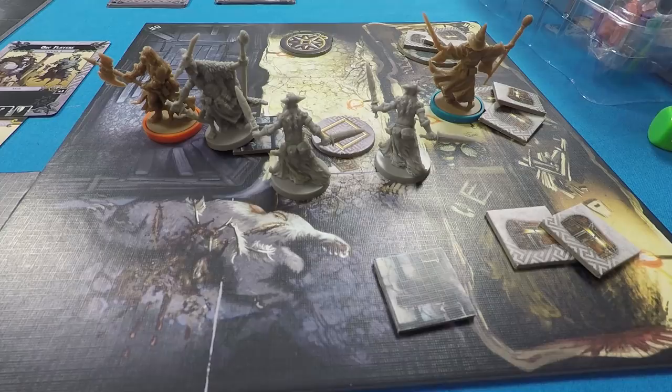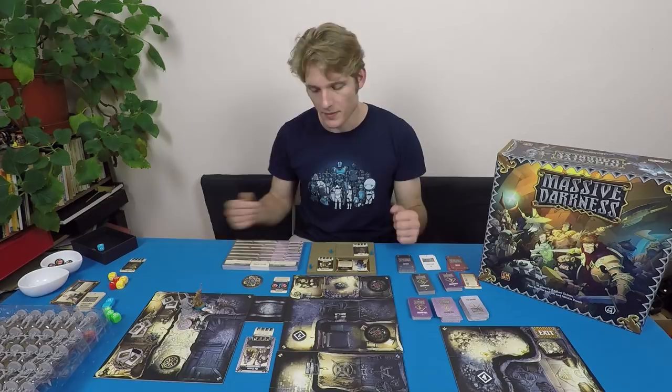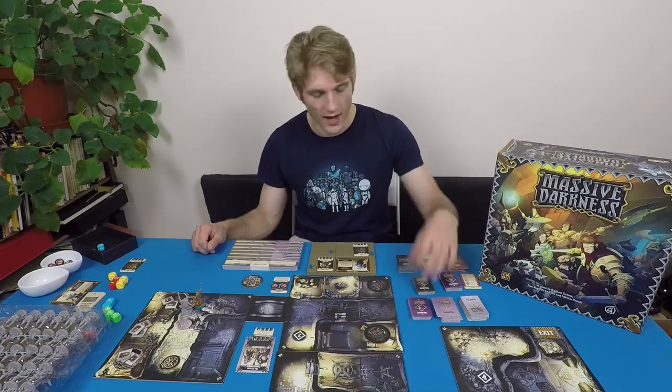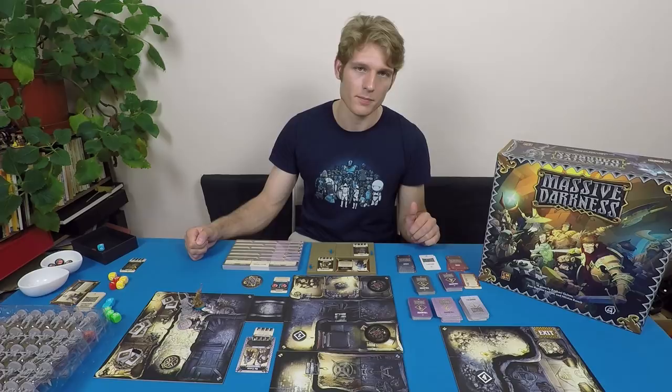We're now in the experience phase. This is when I can spend experience points on skills. However they all cost five and I only have one, so there's nothing to do. If I had more — say 20 — I could buy multiple skills. Then we move on to the event phase, where I draw a card from the event deck.